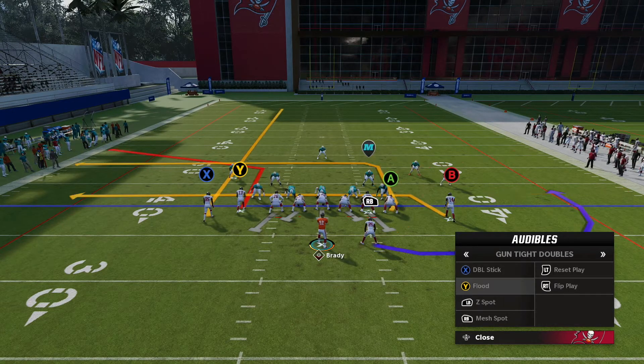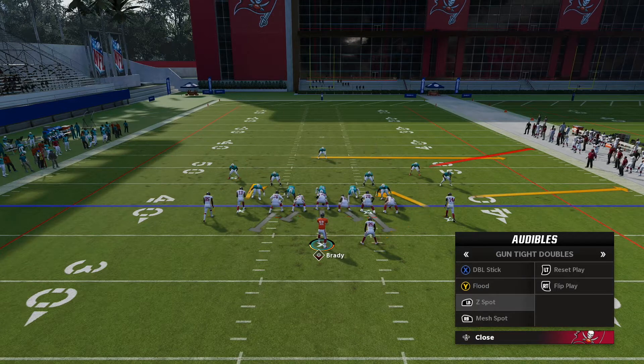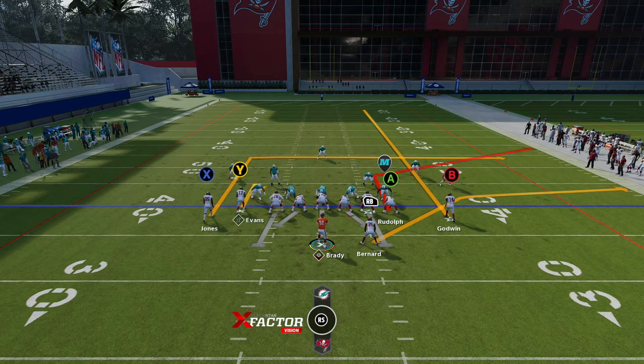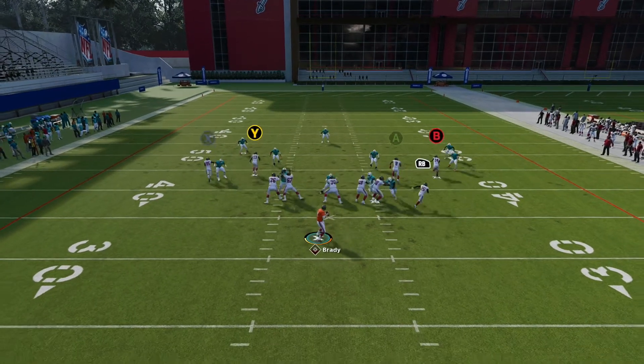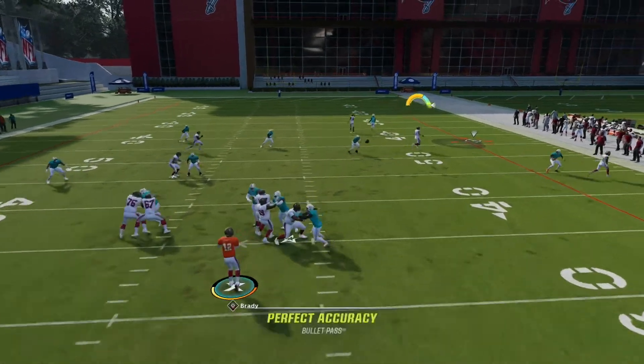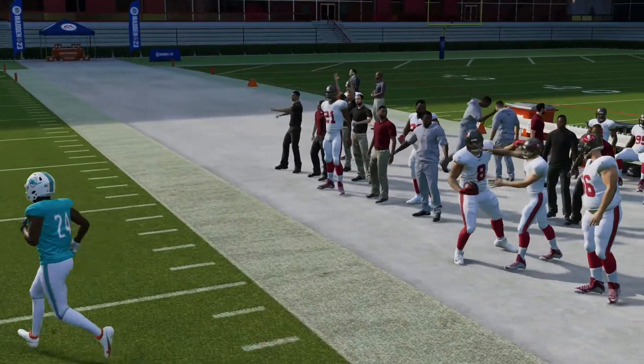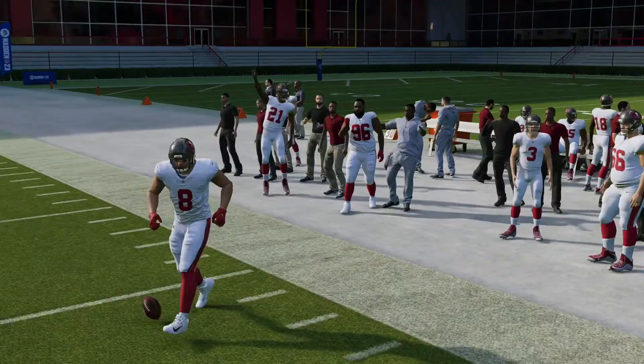Next we're going to go to Z-Spot. We attacked the left side of the field, so let's attack the right side. I like to streak Chris Godwin here, and after that just run the play. That is Kyle Rudolph, and that was absolutely perfect what we're trying to set up.